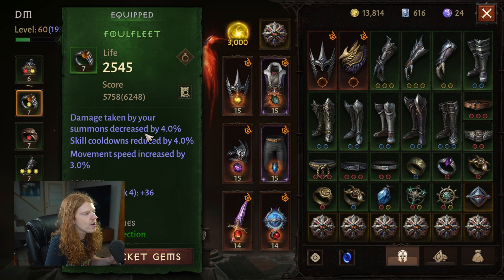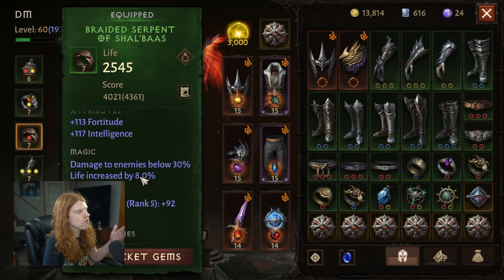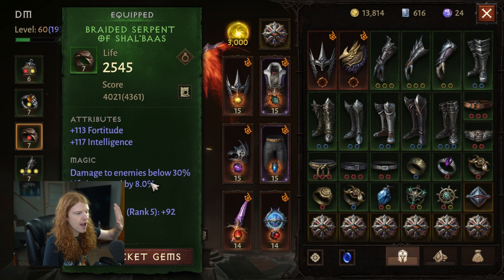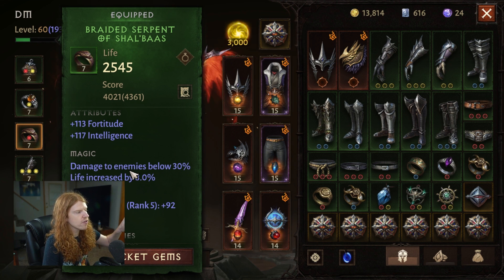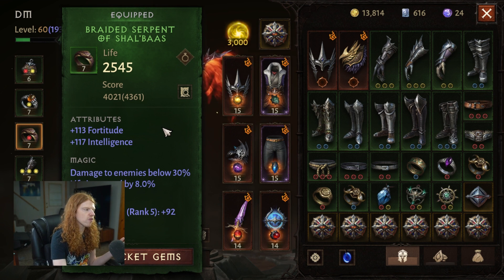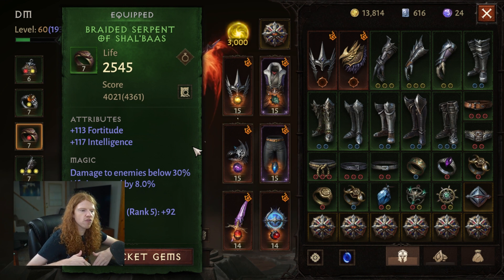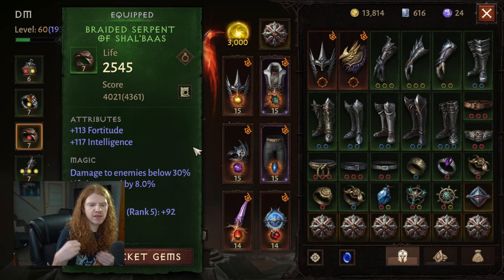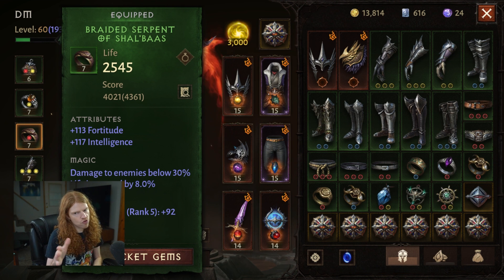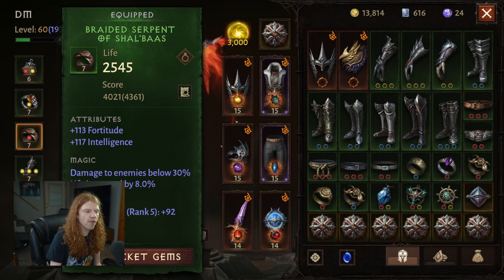What I want to show you is how I can take this ring and duplicate it into the other position. Because if you look here, I have 113 forward to 117 intelligence — a triple stat would be way better than this double single, even accounting for the set property. What we actually need to go from difficulty to difficulty is higher combat rating, and set items, especially rings, can be very difficult to get.